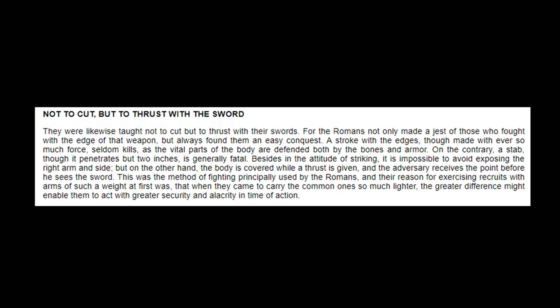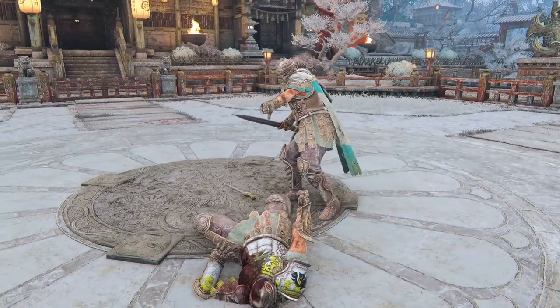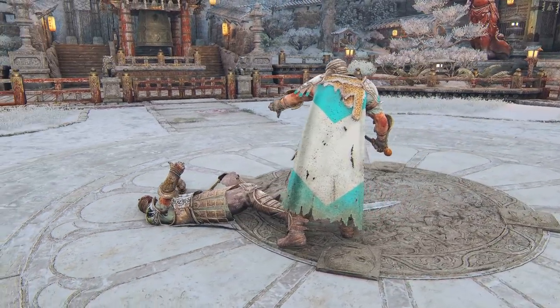In one source from Flavius Vegetius Renatus, he states that Roman soldiers were trained not to cut but to thrust with the sword, mostly because a stroke with the edges, though made with ever so much force, seldom kills, as the vital parts of the body are defended both by bones and armor. On the contrary, a stab, though it penetrates but two inches, is generally fatal. That said, there is large importance in thrust rather than cuts, but that doesn't mean it was exclusively that. From Dionysius of Halicarnassus: holding their swords straight out, they would strike opponents in the groin, pierce their sides, and drive blows through the breasts into their vitals — and if any kept those parts protected, they would cut the tendons of their knees or ankles and topple them to the ground.